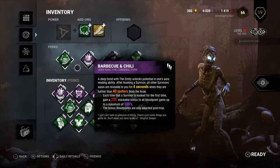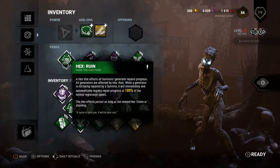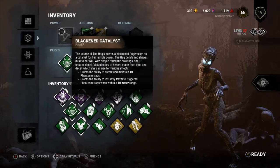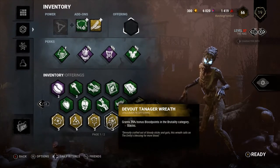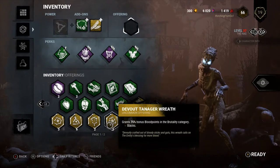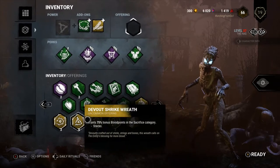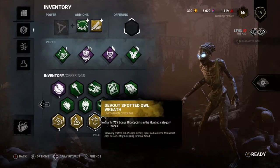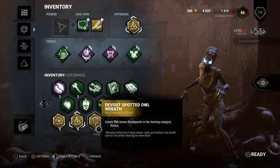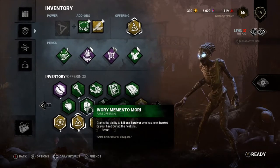Killers get four basic perks, and those can be any perks you pick up in a blood web. They have their power, two add-ons, and an offering they can bring. I always recommend — whether killer or survivor — bring ones that give you a blood point bonus at the end of the game, just because you pick up so many of them. I have 47, 84, and then in the next level I have 22, 63 — might as well put them to good use because you're constantly getting them as you level up.